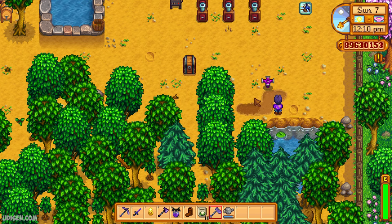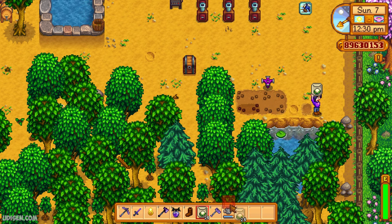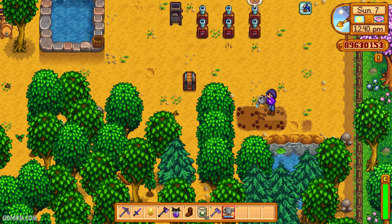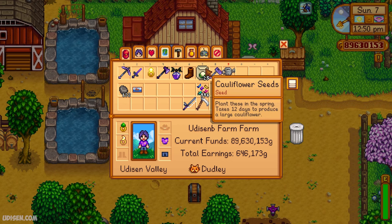I already placed an Iridium Sprinkler which works every morning at 6am - already tested. Then use this flower, press left mouse button. For no reason I use the watering can - don't ask me why if you already have a sprinkler.